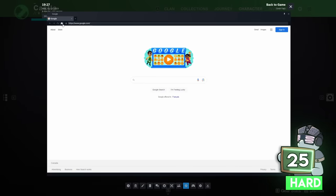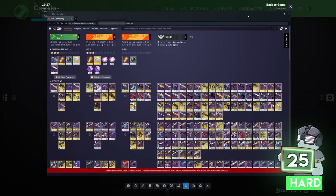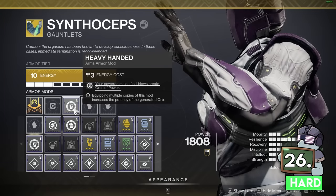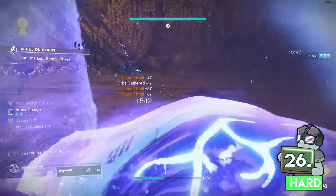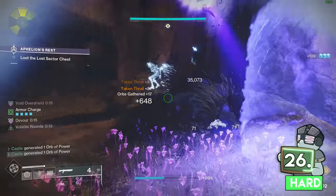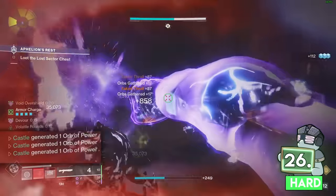Give yourself a point if a question is about a platform you don't use, since it's not realistic for you to know those tips. Heavy-handed creates orbs with powered melee kills. The Offensive Bulwark aspect on Titan makes your regular melee count as powered while overshielded, allowing you to make infinite orbs with your regular melee.